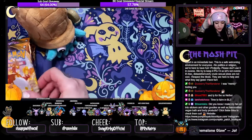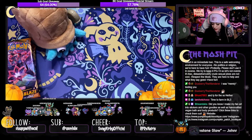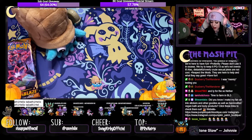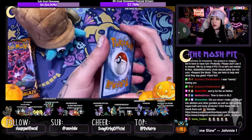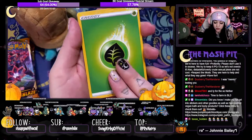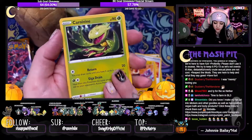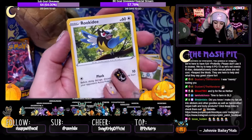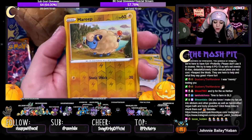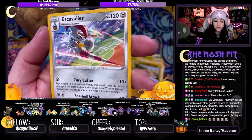Let's get started with the first pack. I've opened quite a bit of Darkness Ablaze — I've yet to pull the Charizard from the set. I've also been trying to get the Butterfree VMAX; I've gotten the Butterfree V but not the VMAX. There are a lot of really great cards in the set. I love the art on this Flaffy. Our reverse is this adorable Marill card, and Escavalier is our rare.